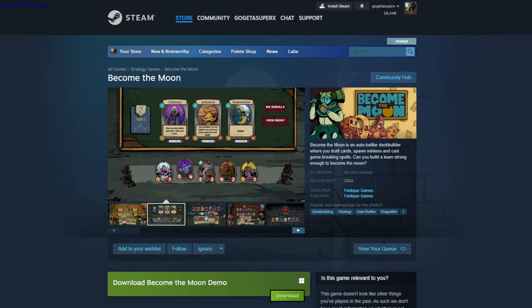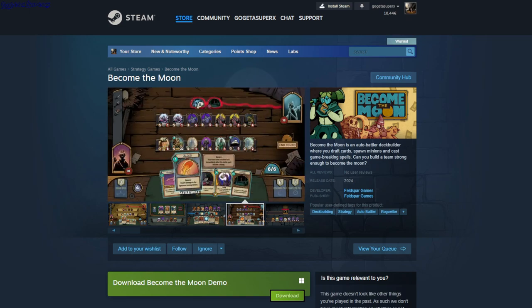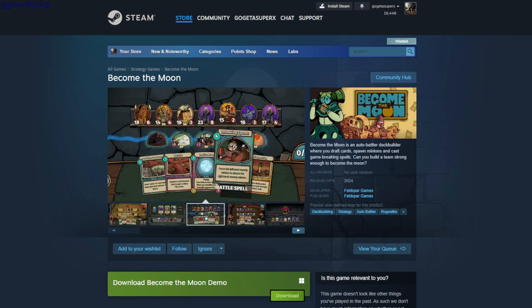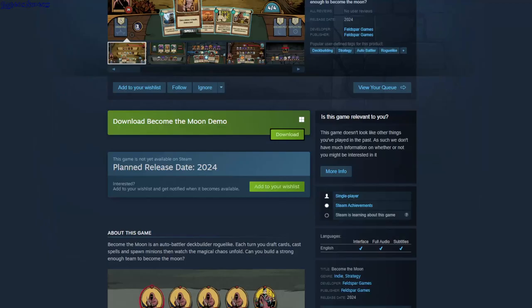Become the Moon. Deck building strategy, auto-battler. It's a card game where after a certain point you pick from five different cards, place your creatures, pull them into your deck, and place new ones. The way to play is to power up your creatures as fast as possible and shut down the enemy in one or two rounds, because if you don't, on the next turn they get a special effect that drains your health. You have to survive to reach the boss. It's a demo single player game.